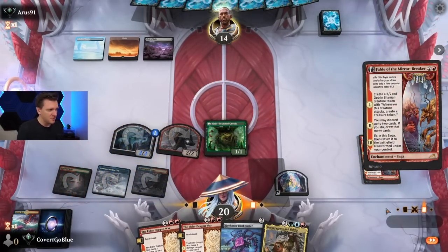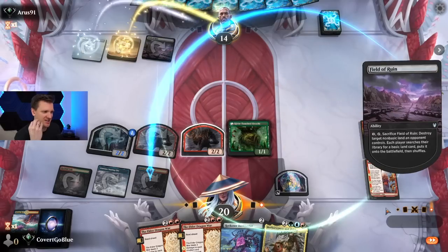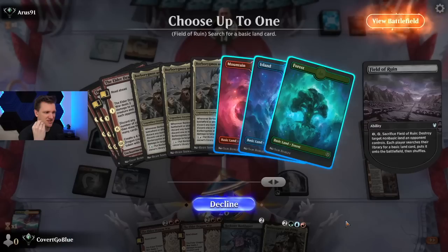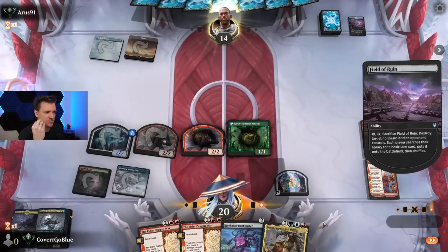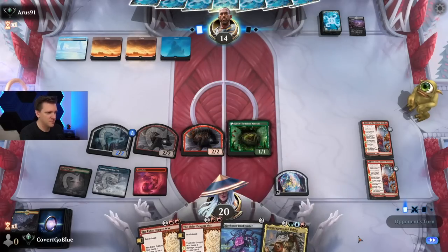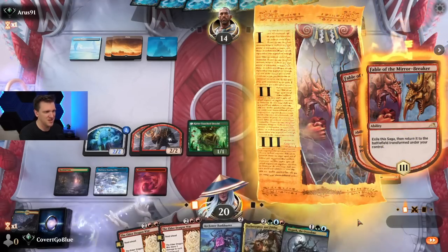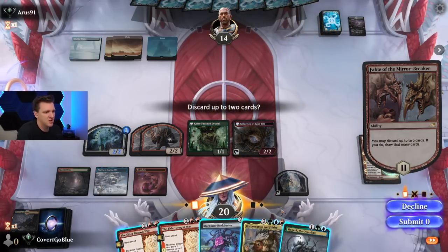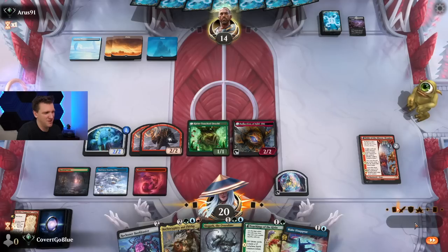Again — why not? Do something about it, I dare you. Field of Ruin coming in hot — should have played the Bankbuster. Red, blue, green — double blue, double red. Opponent is still chilling. Feels like a Wandering Emperor. Each creature and each opponent — that's tough. Discard up to two cards. I think it's the Wars to be honest. How many lands in my deck? A lot. Still don't hit but that Make Disappear is beautiful.